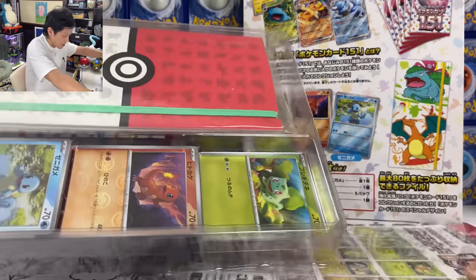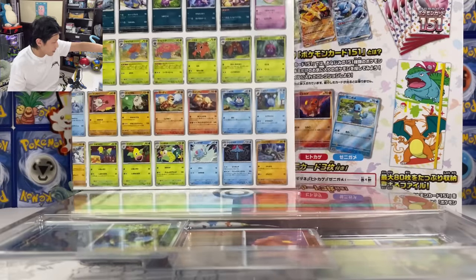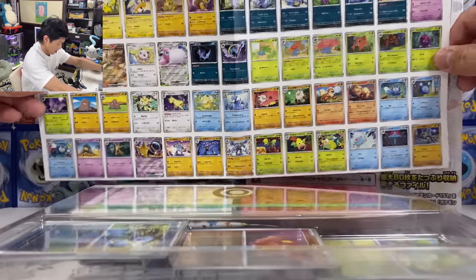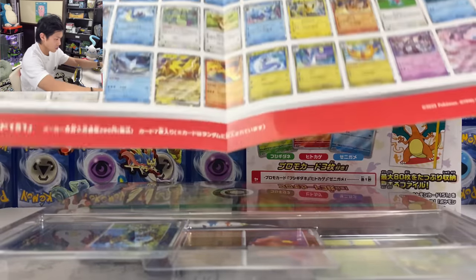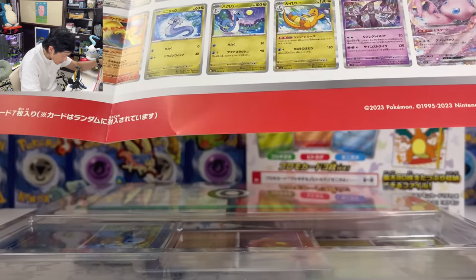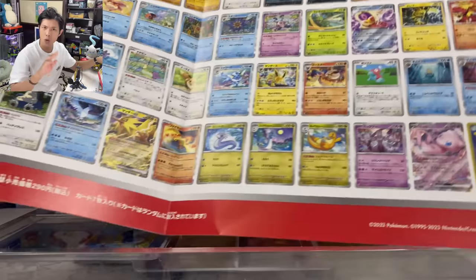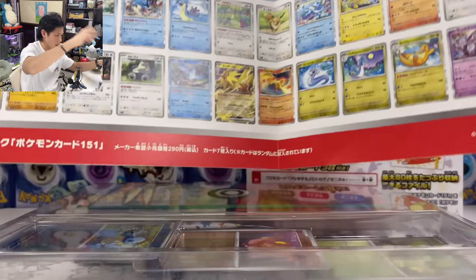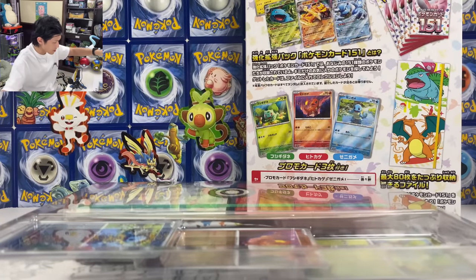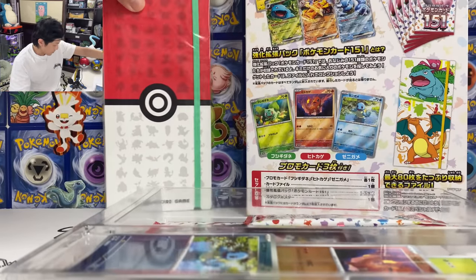We've got the file set out. So here is a poster with all the cards inside. Here is the poster — it shows you all the 151 cards, up to 151 I think. It doesn't show you the trainer cards or the secret rare cards. So let's put this aside and we got the file.